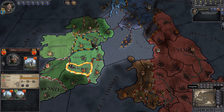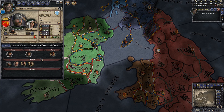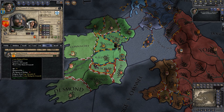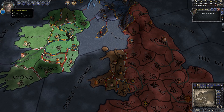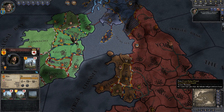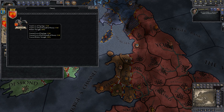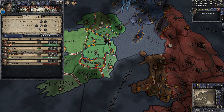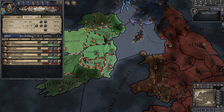I've got a claim here. One thing you always want to do, at least until you have a certain level of strength, is see what allies they've got. He's got an ally — the Count of Powis — but there's no way he can intervene; he has no ships. This other guy has a decent-sized army, but mine is larger.